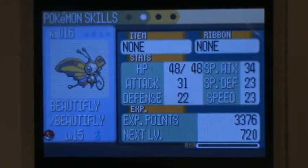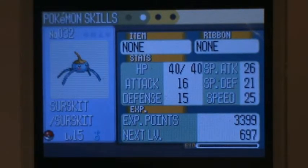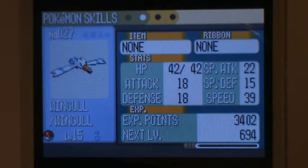At this point in Sapphire you can have 5 Flying types: Beautifly, Surskit, 5 potential Flying types — Nincada, Ralts, and Wingull.